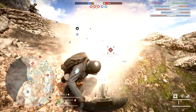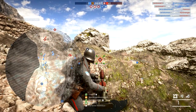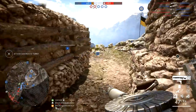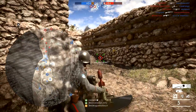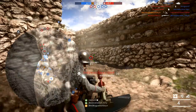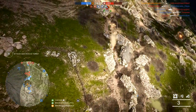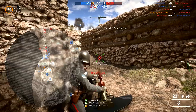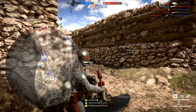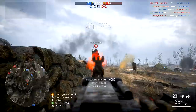It actually didn't take me a whole lot of time to unlock all four weapons — maybe three hours total. Destroying two airplanes and getting the airburst mortar kills probably took the longest. Let me know in the comments if you have any other tips or tricks on how to unlock these weapons fast. The 'get a friend on the other team to grab a plane' technique is cheesy, but it's a stupid assignment and I think we can all agree on that.